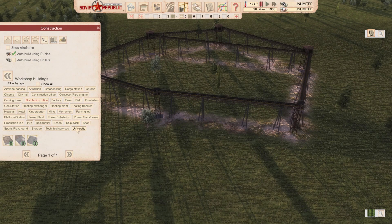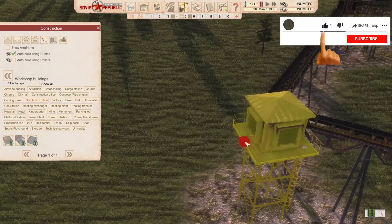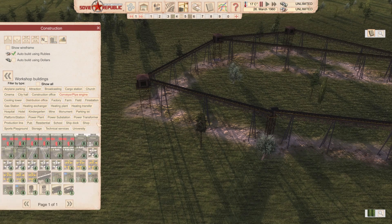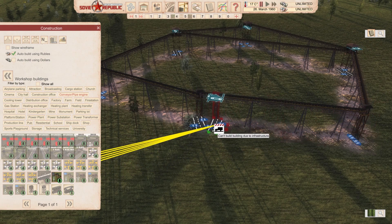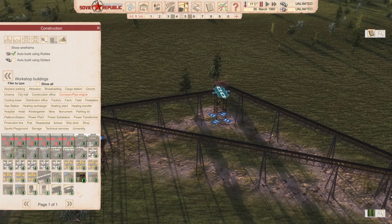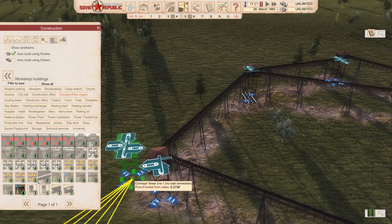They're not that expensive but not that cheap either. They have pass-through towers with one connection, and three-way towers where one enters and three go out — or vice versa, where three conveyor belts converge into one. You can find them under conveyor/pipe engine. The six items in the build menu include: normal road-connected conveyor tower, the same one with pathways, one-in three-out with roads, one-in three-out with pathways, three-in one-out with roads, and three-in one-out with pathways.